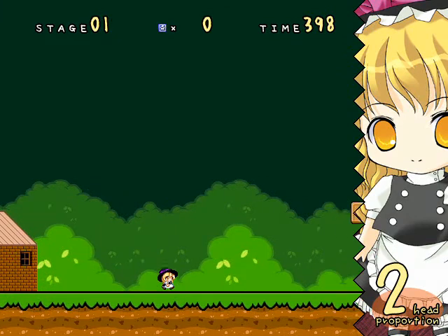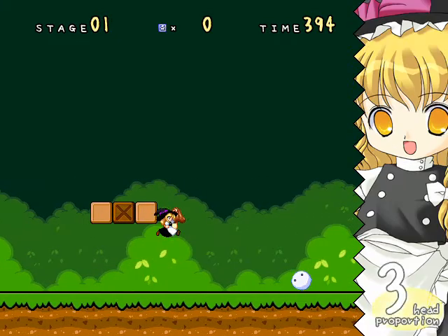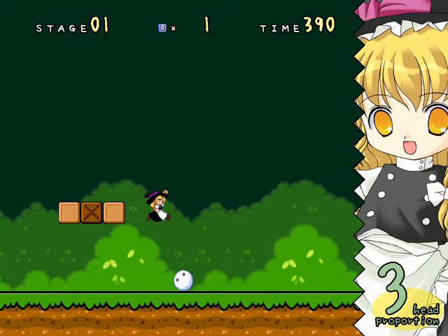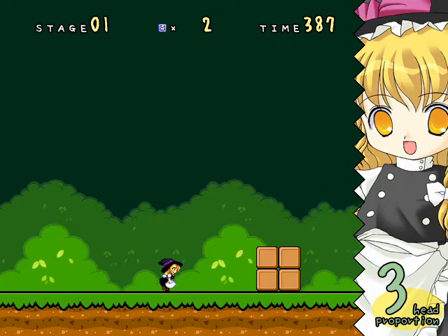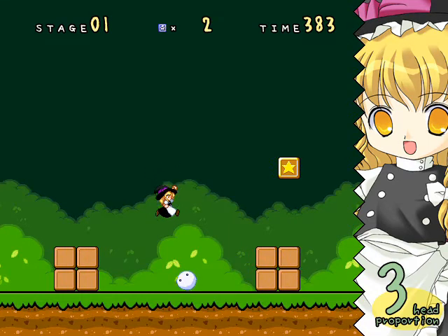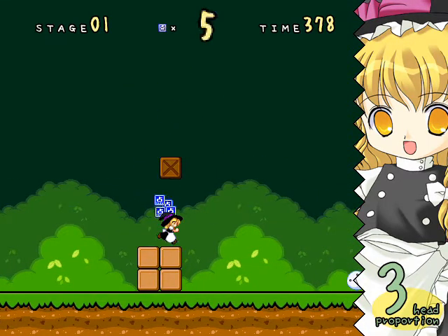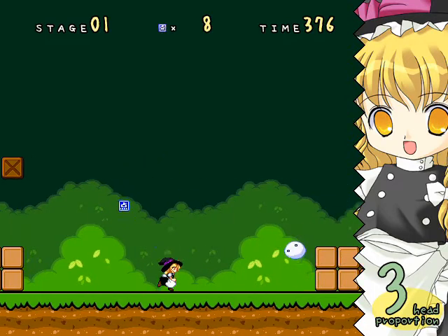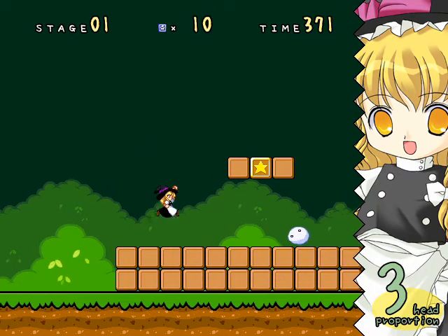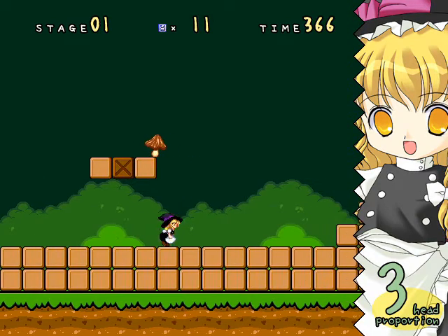You'll see this game is very Super Mario Brothers-ish in nature, especially with the physics. You start with 2-head proportions — 2 is the lowest; if you get hit when you're at 2, you die. If you get hit when you're at 3, you shrink back down to 2. Unlike Super Marisa World, you need to hold a button to run — I'm using Z to jump and X to run. Very much like Super Mario Brothers with the crazy obnoxious mid-air momentum.